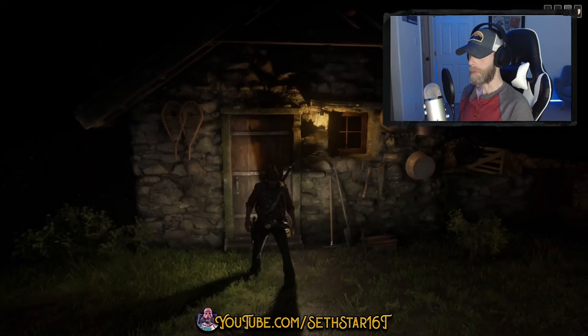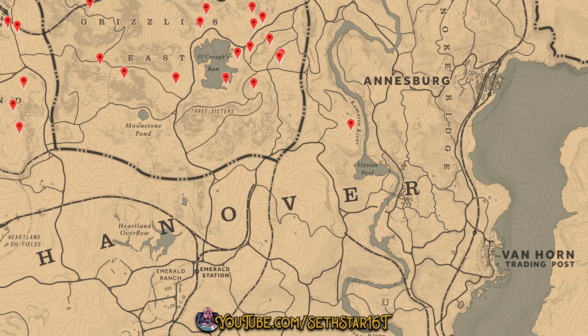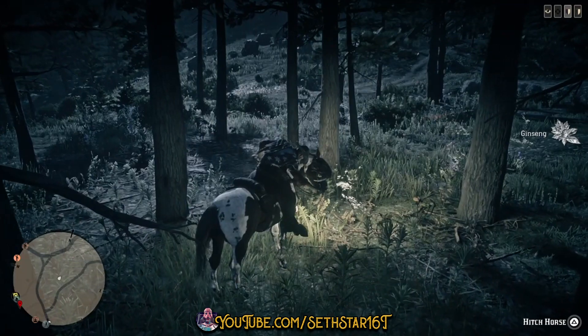60-second Red Dead Online Daily Challenge Guide for April 7th, 2020. Number 1: Alaskan Ginseng Picked. These are the closest to Van Horn — that's the area we're working today.